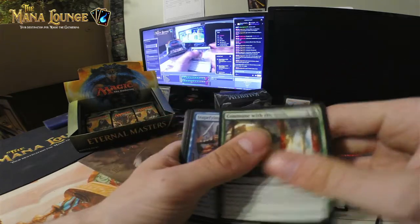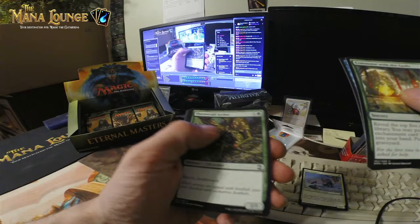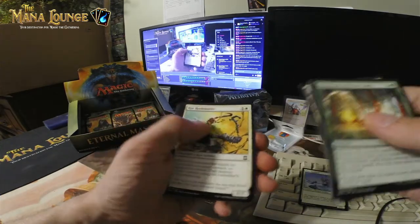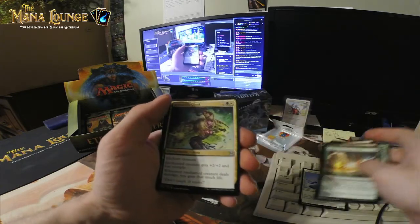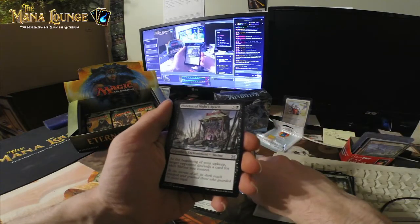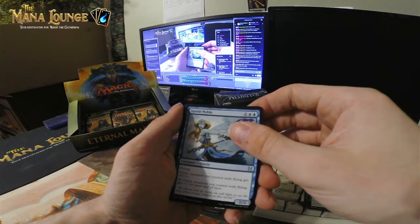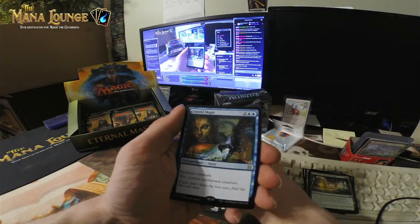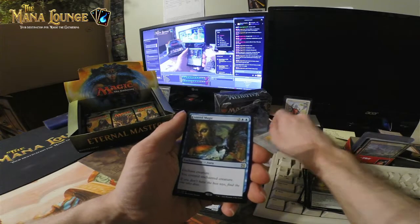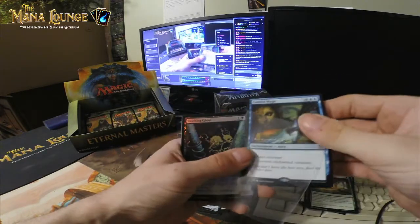We got a Commune with the Gods, a Stupefying Touch, Thornweald Archer — we'll send that out. We got an Armadillo Cloak, Honed In of Knight's Reach Shrine, Spirit Noble. And the pack rare is Control Magic — Control Magic, you control the enchanted creature for four mana — with the foil being a Skulking Ghost.